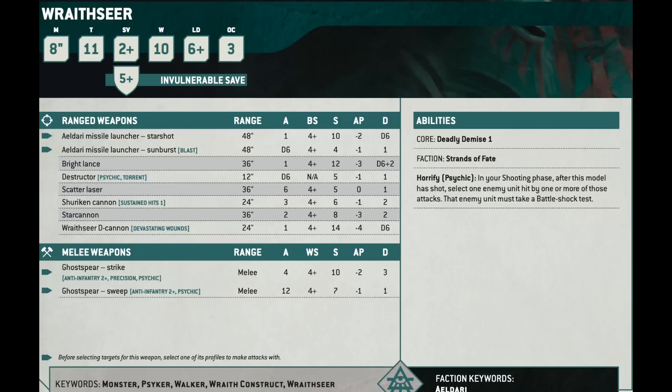The Wraithseer is Move 8, Toughness 11, 2-up save, 5-up invuln, 10 wounds, Leadership 6, Objective Control 3 — which is nice. It has the Wraithseer D-cannon: 24-inch range, only 1 attack instead of D3, hitting on 4s, Strength 14, minus 4 AP, D6 damage. No indirect fire. I say again, no indirect fire. It has Devastating Wounds, so it's probably still a slightly better pick than the Bright Lance.